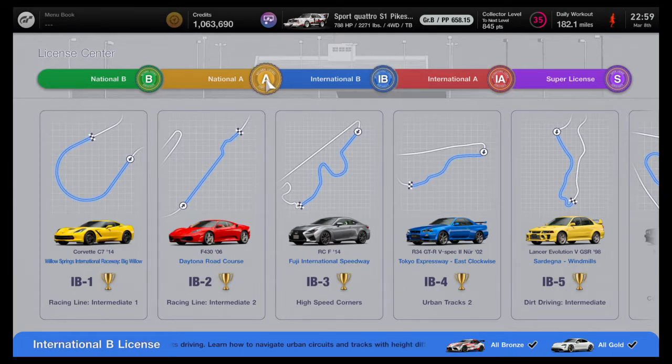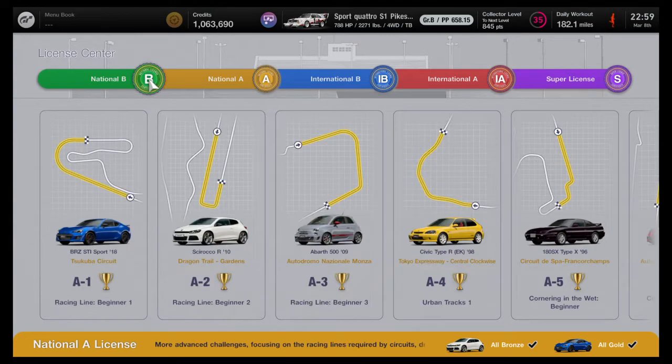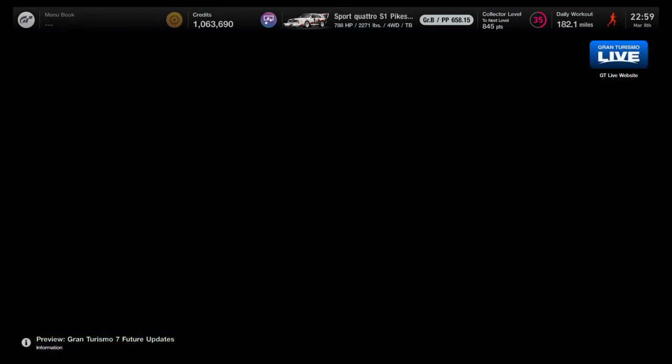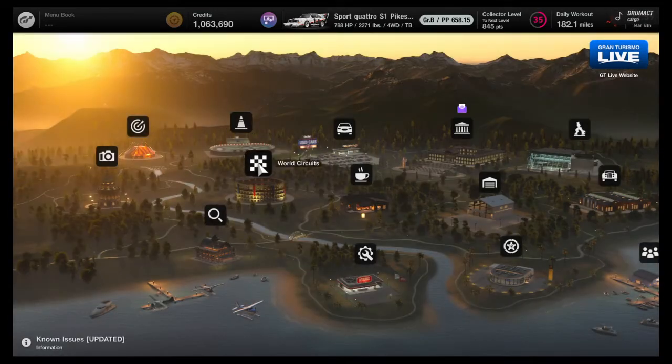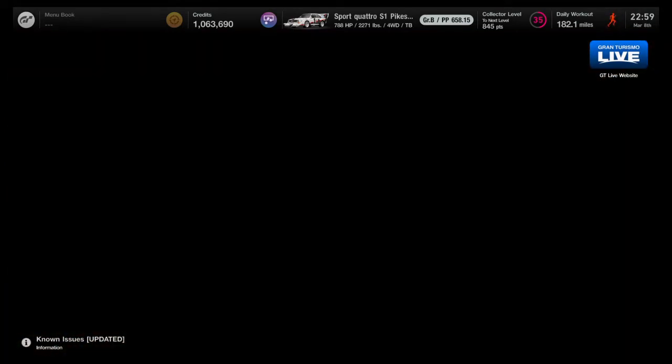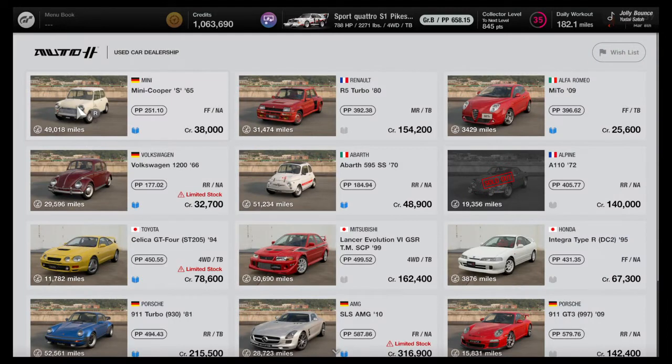The Taycan is electric and has a lot of torque. These first two licenses are just fine. Also, if you're having a little bit of a struggle with handling your car, using traction control is not shameful at all. Just keep it on low though, and make sure you tune your cars to be more stable.